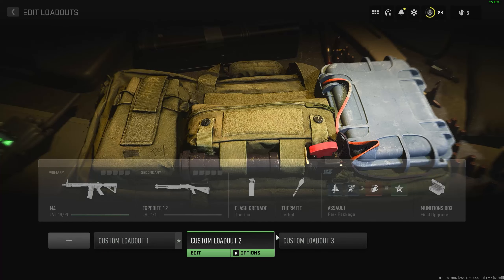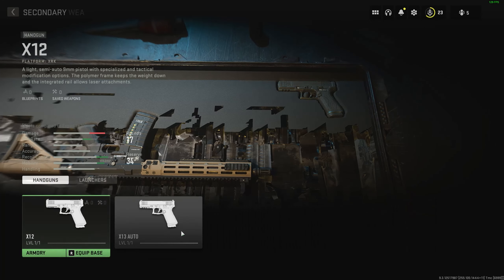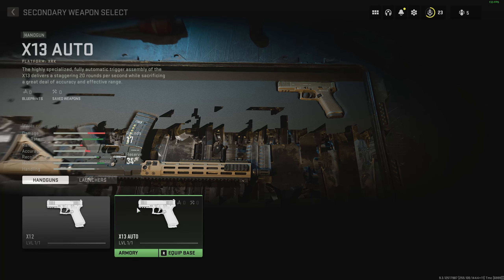Edit it to something that isn't Overkill, and what you've just done is glitch the game out completely, because your custom loadout has two primary weapons but doesn't have Overkill. This glitches the game out so much that it doesn't give you the shotgun like you'd expect — it'll actually give you the Bruin 45.